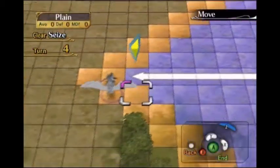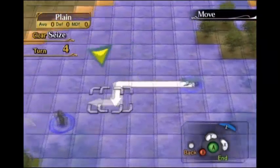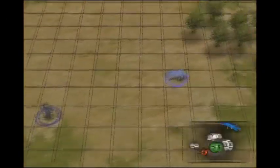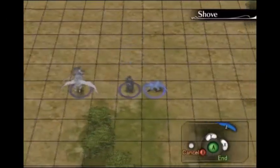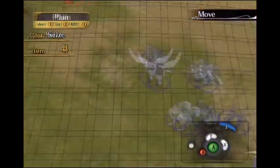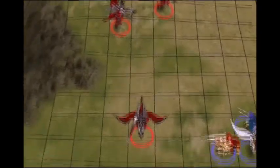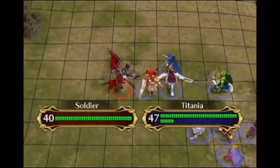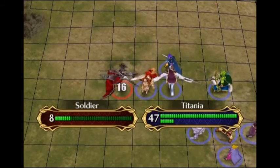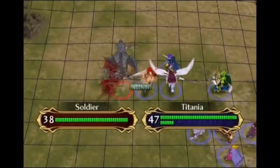Sorin and Ranulf - those guys had better hurry, otherwise they'll just get attacked by those big enemies to the north. I'll just have Tanith summon Pegasus Knights, and they can fight those enemies to the north. I don't feel like dealing with those enemy reinforcements - I feel like going straight north and winning the battle in a couple of turns.